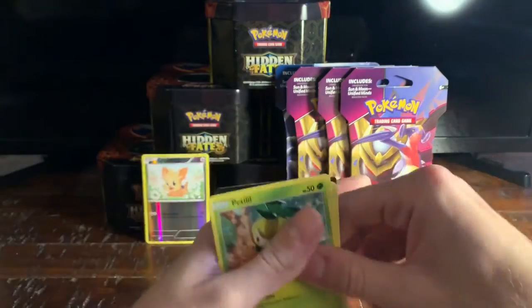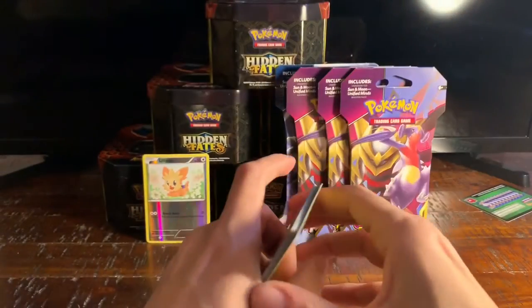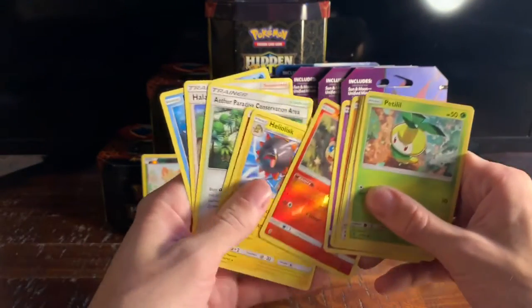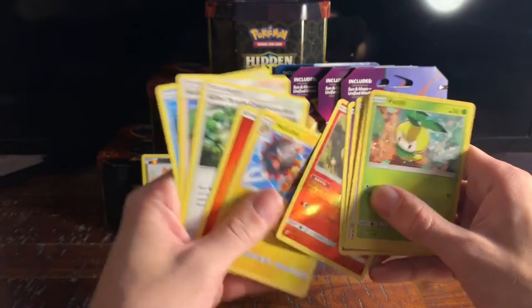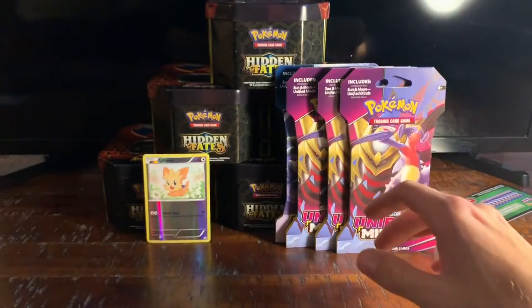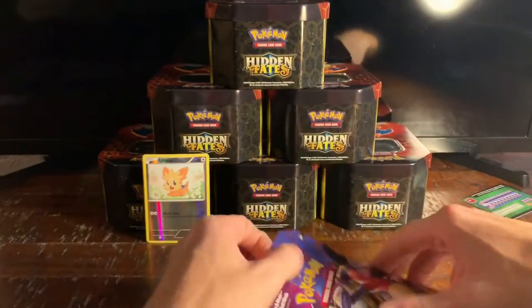Alright, last pack of the box — it is a Guardians Rising. I truly don't even know what's in this set. Give the code card away. We got a Heliolisk, a Victini reverse. Alright, let's bust these blister packs open really quick.